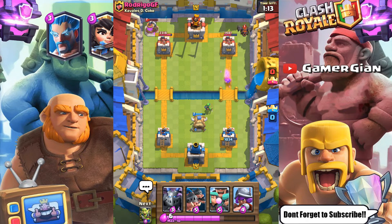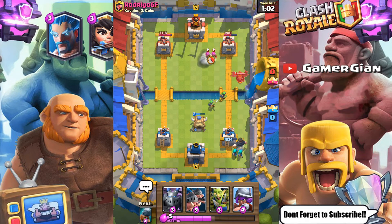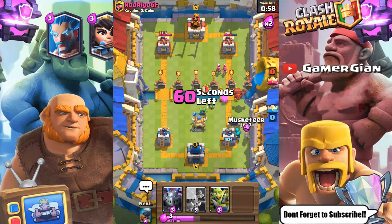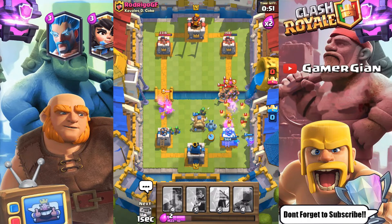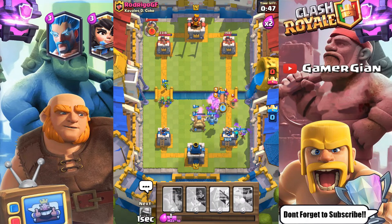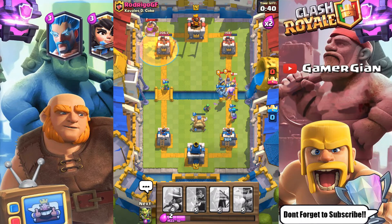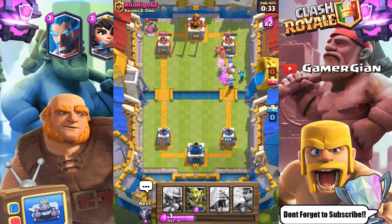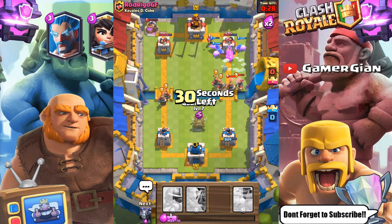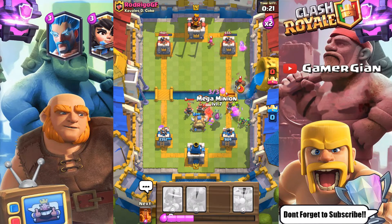I'm gonna go here with a Poison — take off his Pump. We ended up getting pretty even because those Barbarians got to tower. Seems like he doesn't have any Fireball or anything like that, which is what I was worried about. Now I'm gonna get like a huge wave and just build it up from the back. He hasn't used a Fireball, Rocket, or Lightning by now — I don't think he has one. Let's go here with the Battle Ram. I need to Poison that Pump — no Pump can survive. I got a nice push going. Let's do it guys — Royal Hog time. He got rid of the Royal Recruits. Get desperate, put the Snowball.